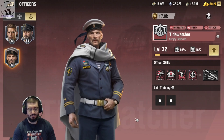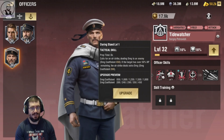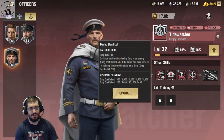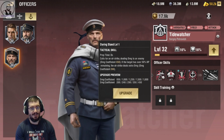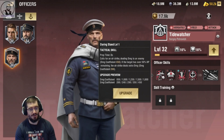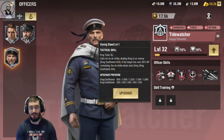Should we have a look at his tactical skill? Daring Stand. It calls for an airstrike dealing damage to an enemy up to 1800 damage coefficient. If the target has over 50% HP remaining, the airstrike deals extra damage of 450 coefficient. I think this is a 5. This is a reverse kill shot. I like this.